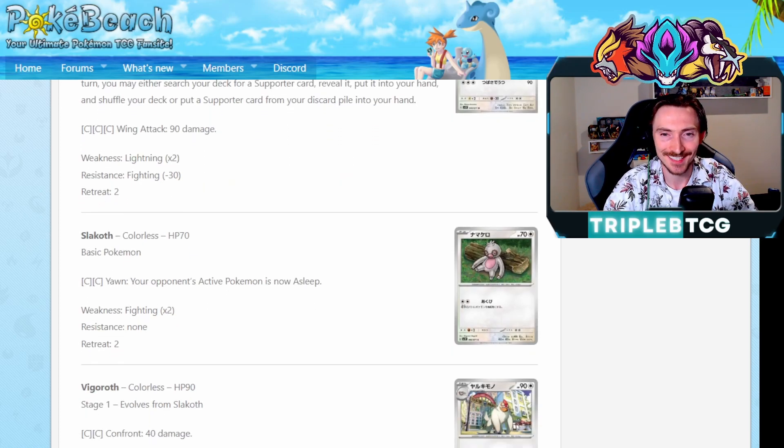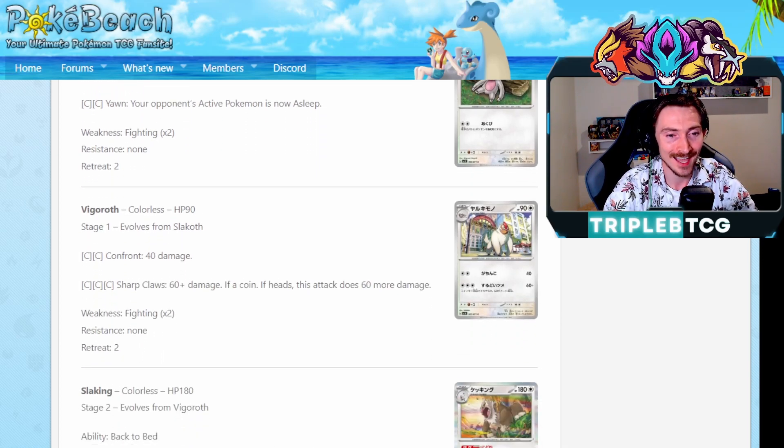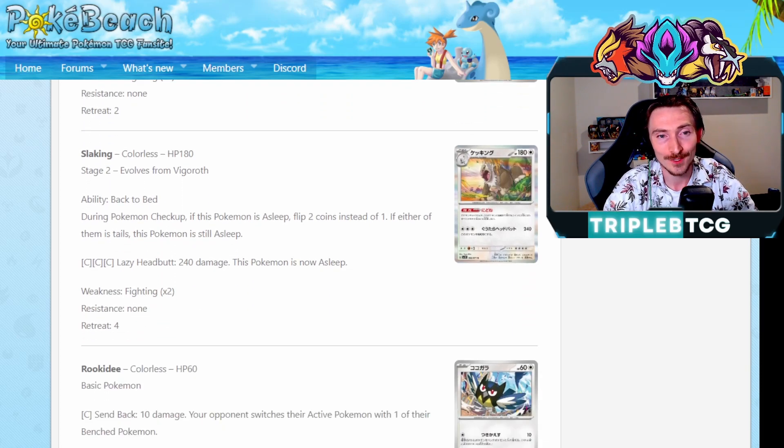Getting a Slakoth line - Slakoth, Vigoroth, and then Slaking. Slaking has the ability Back to Bed: during a Pokemon checkup, if this Pokemon's asleep, you have to flip two coins to see if it wakes up - if either of them is tails, it's still asleep. It doesn't combo nicely with its attack, which does 240 damage and puts him to sleep, but it's kind of funny because in the games his whole thing is that he's lazy - he attacks one turn and then doesn't attack the next turn, but has big stats. Single prize Pokemon doing 240 damage for colorless energy and 180 HP - those are some pretty solid numbers. 240, if you have a Choice Belt, 270. If you're doing a Lucha Ring or something, 280 all up - you can be one-shotting into V-Stars. Very cool bulk attacker. You can obviously switch around too to get around the sleep.